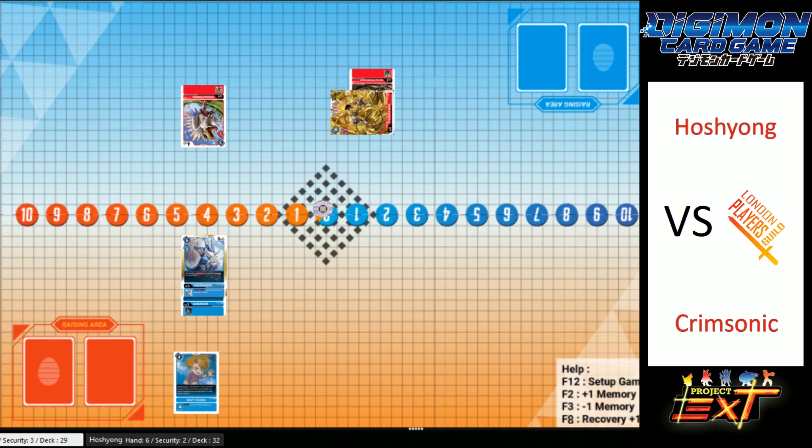Curious situation now — Crimsonic on seven cards in hand and three security. Hoshion on six cards in hand but two security, with it about to go into Hoshion's turn. I might have missed something.